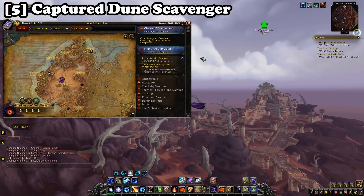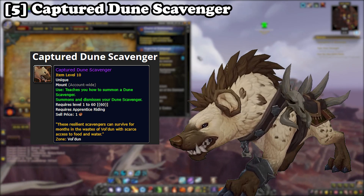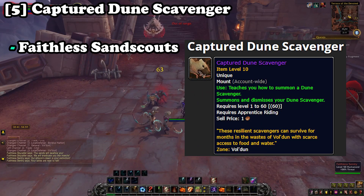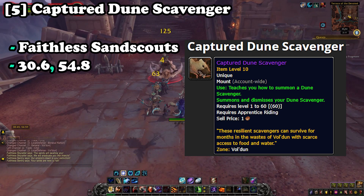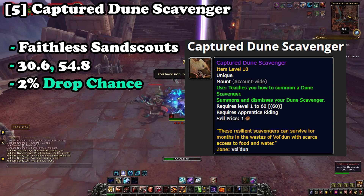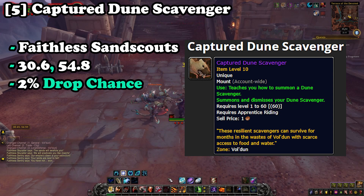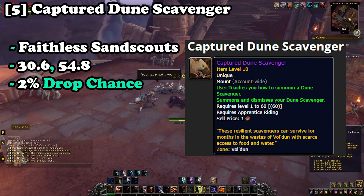Another BFA mount is the Captured Dune Scavenger. Instead of Nazmir, make your way to the zone of Voldun, where you'll farm Faithless Sand Scouts at coordinates 30.6 to 54.8. These are great for farming at a 2% drop chance, as there will nearly always be at least one mob up, allowing for consistent farming until you obtain the mount.